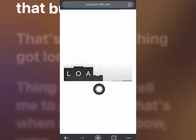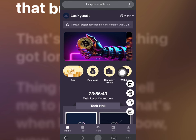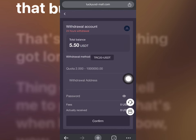So for the 5 tasks, I'm going to be making over 2 USD. I'm done with this now. If I go over and click withdraw right now, you want to see the balance is now 5.5 USD guys.